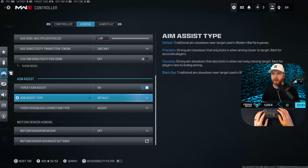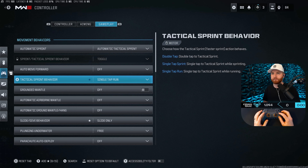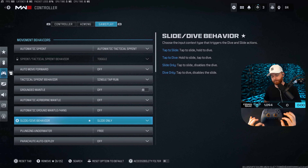Here's where things get really interesting for controller players. Automatic tactical sprint: I prefer to have that on so you move a lot faster across the map, especially with slide canceling and reduced delays. For tactical sprint behavior, change that to single tap run — so if you tap it, it takes you straight to a full tactical sprint. Grounded mantle off, airborne mantle off, automatic ground mantle off — all the stuff that causes auto-mantling.